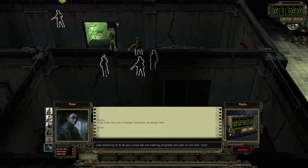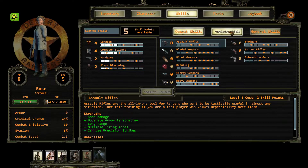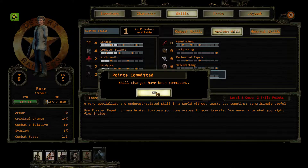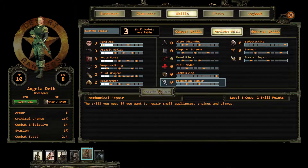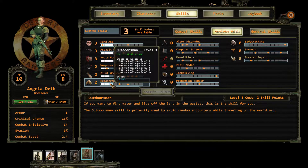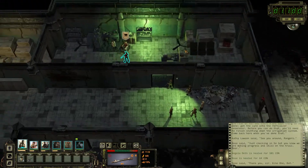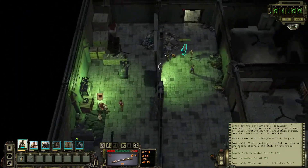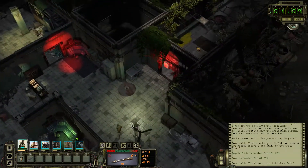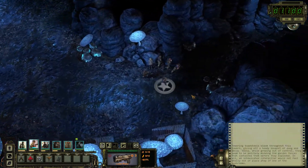Let's get that level up for Angela so she can at least get her field medic skill up to two. May as well give her the outdoorsman skill as well. Like I said, she's not going to be sticking around forever — the story will actually force her to leave. But until then, may as well keep her up to snuff. Alright, back down to the fungal caves.